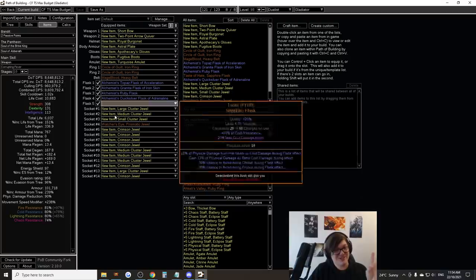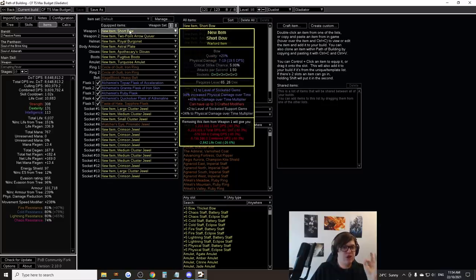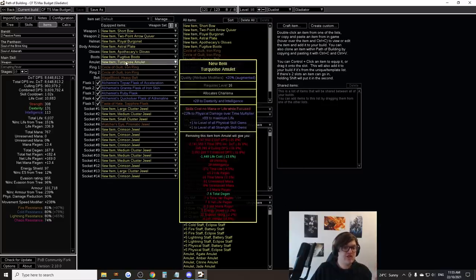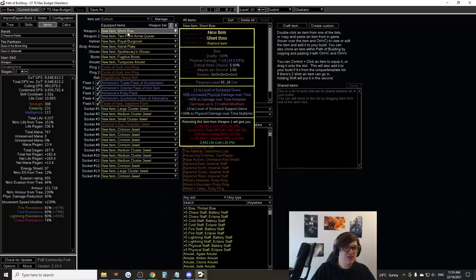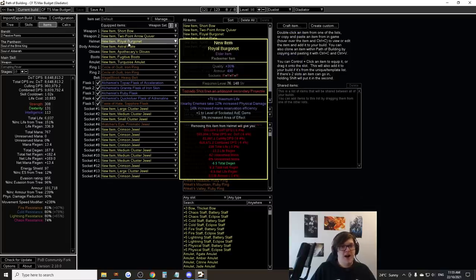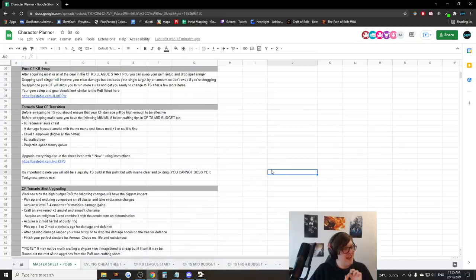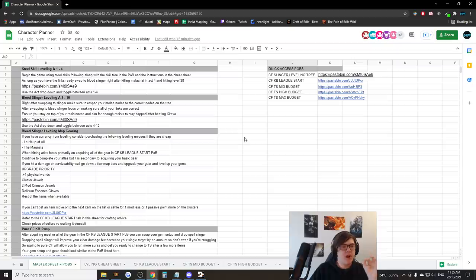Of course Mage Blood is going to be expensive, but look at that movement speed. Overall the selling points of this build are that it has a reasonable power trajectory for players who are experienced with crafting and currency earning. If you're not confident in anything you've seen in this video, or you're not confident in problem-solving and crafting, or big currency items scare you — this is not the build for you.